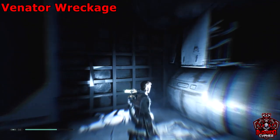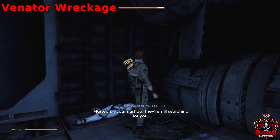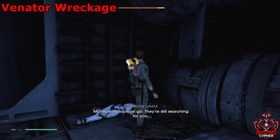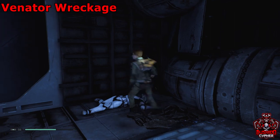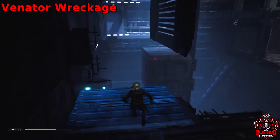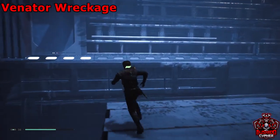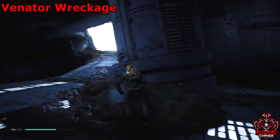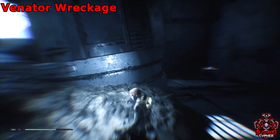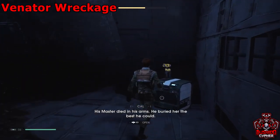We're basically done with the venator wreckage — there are about six collectibles left but they've done us a favor by putting three chests right next to each other as well as a force echo. Do the wall run and grab this ledge — you don't have to worry about moving anything. Go through here where there are some stormtroopers — knock them out — pick up the force echo in the middle, and you're surrounded by three chests.